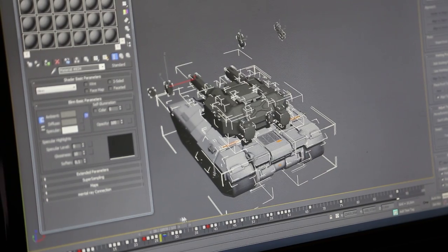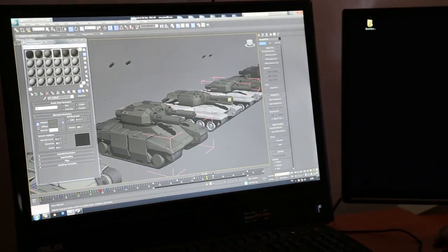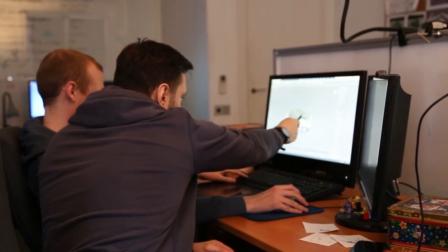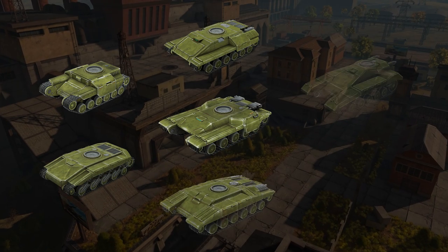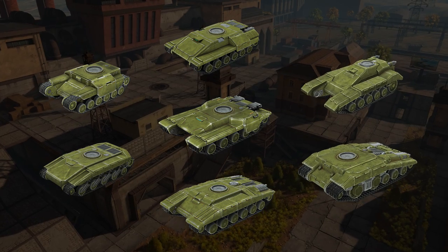Let's start! A hull is a tank's base, upon which a turret is installed. In Tanki X there will be 7 hulls, all different from one another visually, as well as in terms of speed, maneuverability, and protection. To make it simpler, let's divide them into 3 categories — light, medium, and heavy ones.